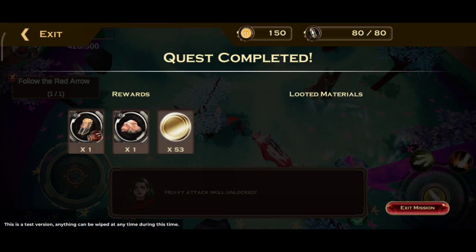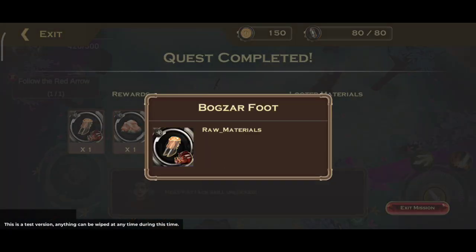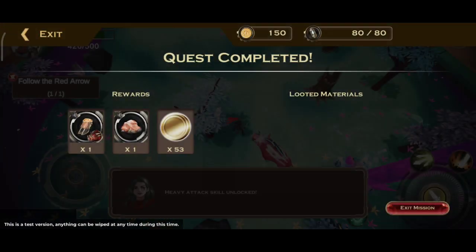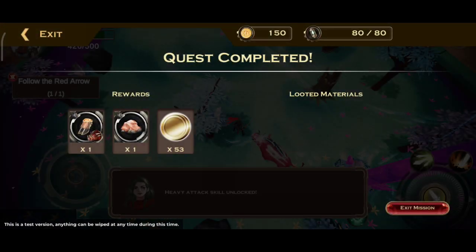I have completed the quest — you can see I have received the rewards. If you want, you can exit the mission, or else you can continue. You can just click raw materials rewards. Okay, I can just exit the mission.